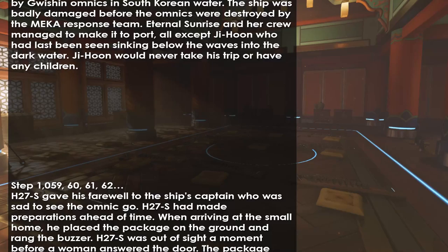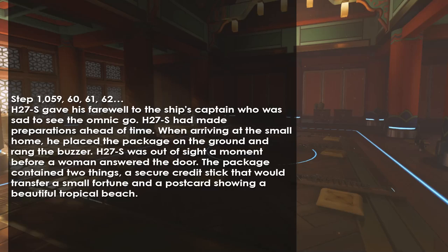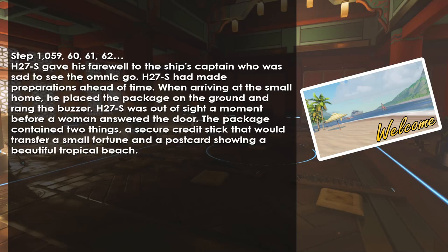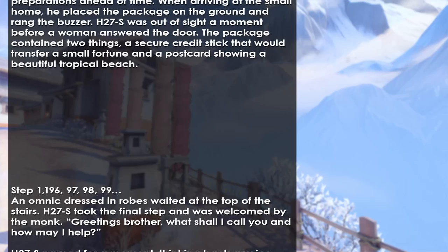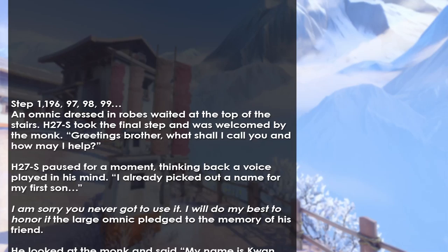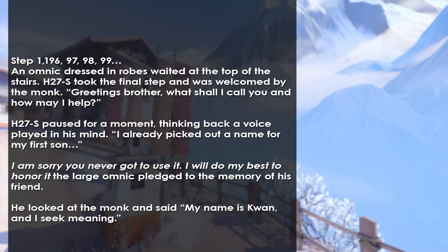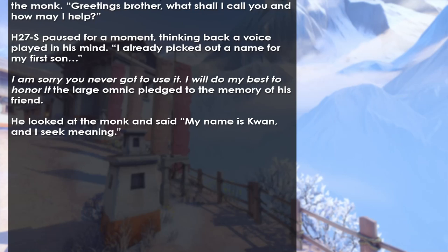H-27S gave his farewell to the ship's captain, who was sad to see the Omnic go. H-27S had made preparations ahead of time. Arriving at a small home, he placed a package on the ground and rang the buzzer, then slipped out of sight before a woman answered the door. The package contained two things: a secure credit stick that would transfer a small fortune, and a postcard showing a beautiful tropical beach. Step 1196... An Omnic dressed in robes waited at the top of the stairs. H-27S took the final step and was welcomed by the monk. 'Greetings, brother. What shall I call you, and how may I help?' H-27S paused for a moment, and a voice played in his mind: 'I already picked out a name for my first son.' 'I am sorry you never got to use it. I will do my best to honor it,' the large Omnic pledged to the memory of his friend. He looked at the monk and said, 'My name is Kwan, and I seek meaning.'